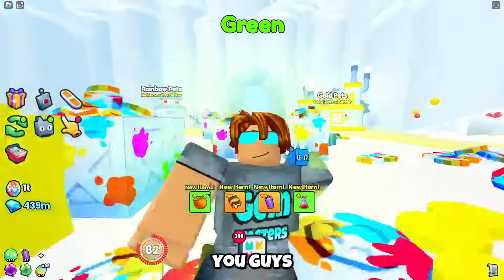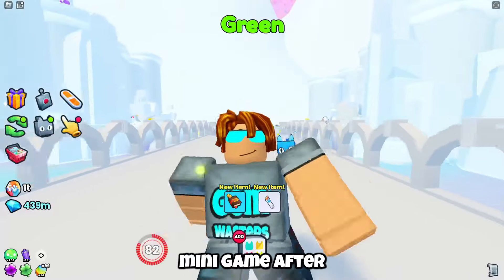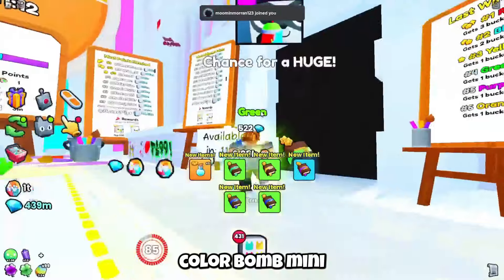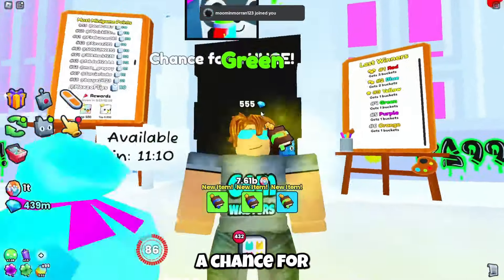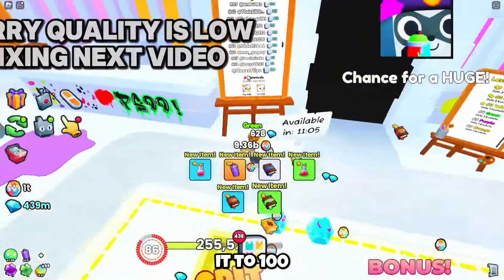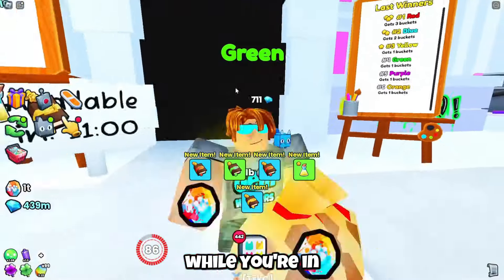In today's video, I'm going to show you guys how to get tons of points in the new color event minigame. After making it to this final world, you're going to be greeted with this color bomb minigame where you have a chance for getting a huge. And to get the huge, you have to make it to 100 — I'm at 110 points — but you have to get to 100 while you're in the room.